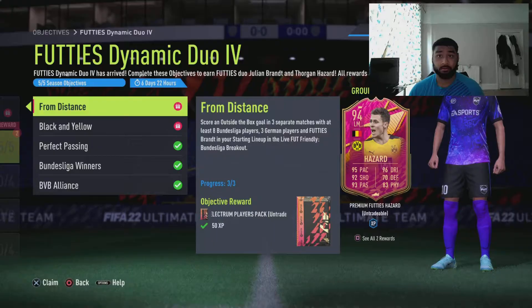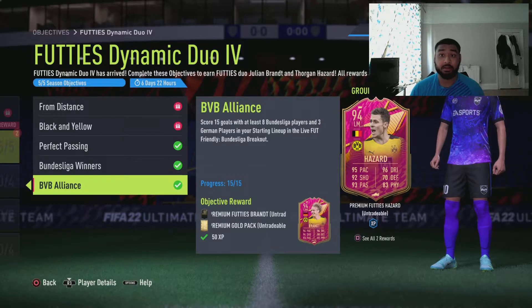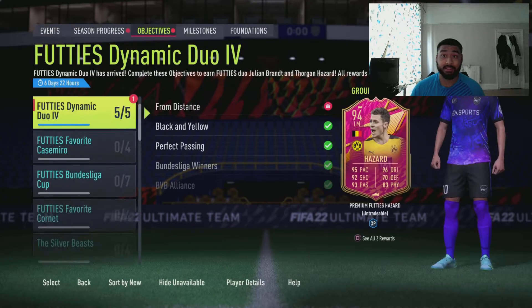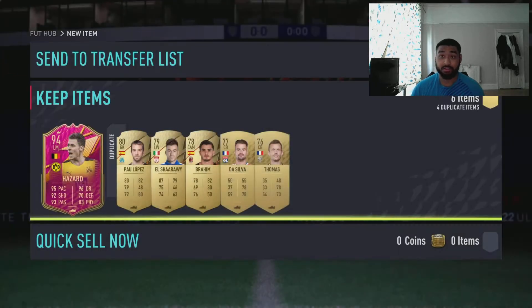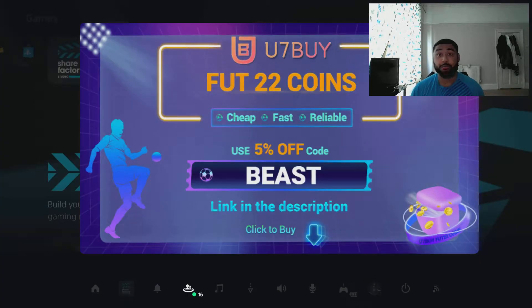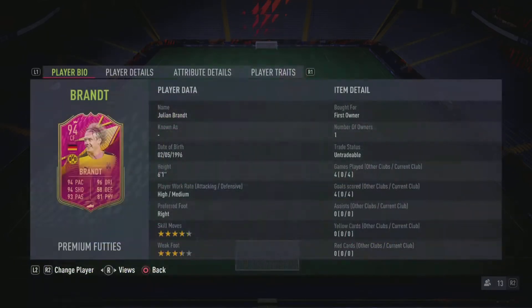So what's up YouTube — we have completed the Thorgan Hazard 40s play objective. If you want to see the brand one, links are in my description. The brand card is flipping crazy and you don't want to miss it. But this card as well — he's agile, he's got five star weak foot, and he's an overall great player. If you want to see if he fits your starting 11, make sure you watch the full video. If you need coins, go to u7buy using my code 'beast' at checkout for five percent off. Let's get straight into the Hazard review.